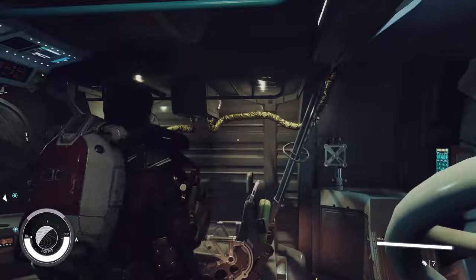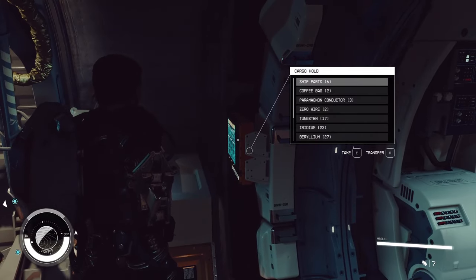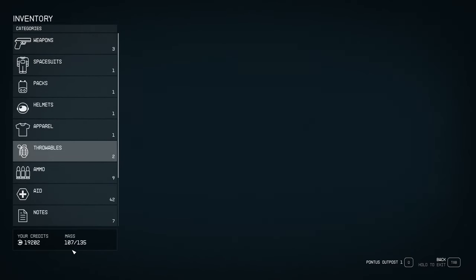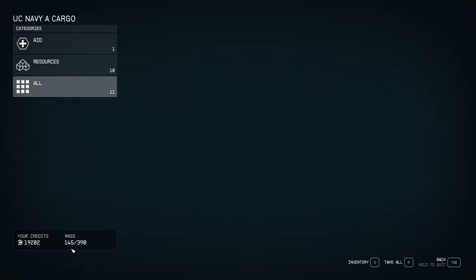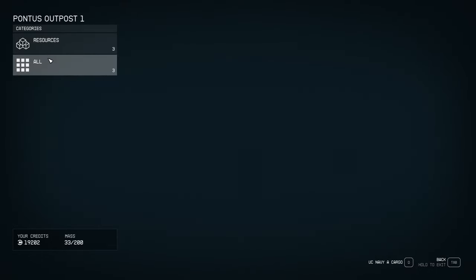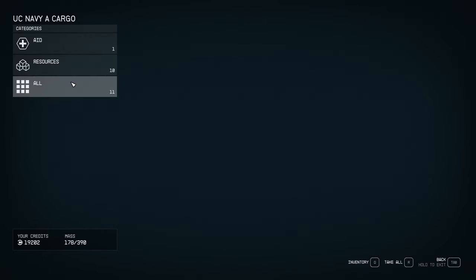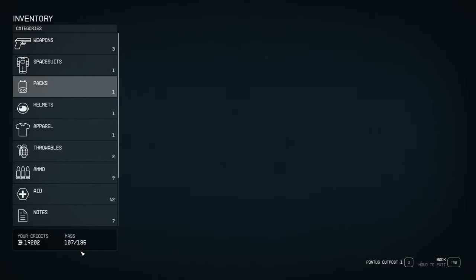You can also do it using the outpost panel — it works the same as the menu. Push R to open the panel: you see the ship, push Q for your inventory showing 107 kg, and there's the transfer container again. After sleeping another four hours I'm at 145 kg on ship and 1107 on me. You can quickly collect all resources — my cargo went up and the system works great. Thanks for watching, see you in the next video!